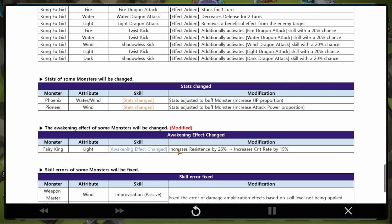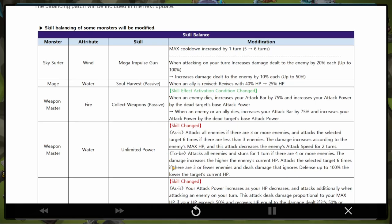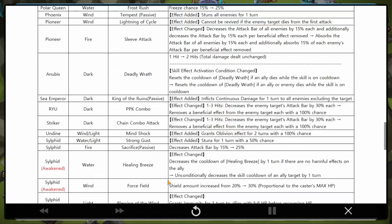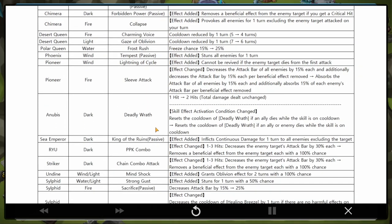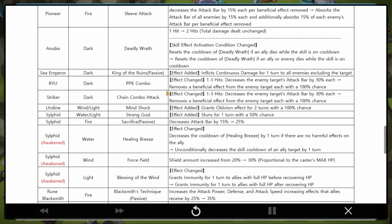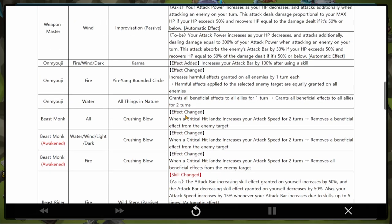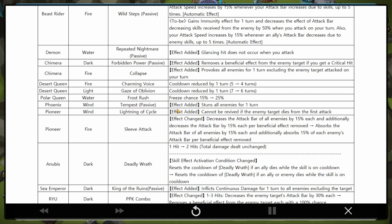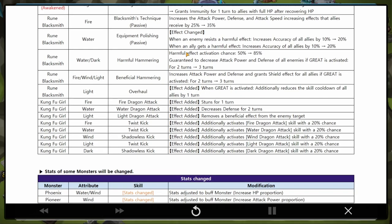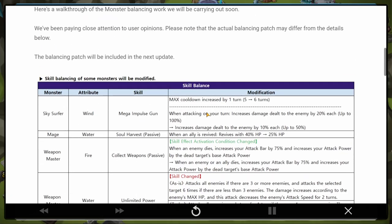Overall, because of the Nana nerf I think it's safe to say this is a really good balance patch. The key units are Nana being nerfed, the Wind Pioneer, the Wind Undine, and Masha the Beast Rider - those four are the game changers. I'm going to make a video when the patch drops and try out all of these monsters, at least the ones I have. Thanks for watching - peace out, see you all in the next video.